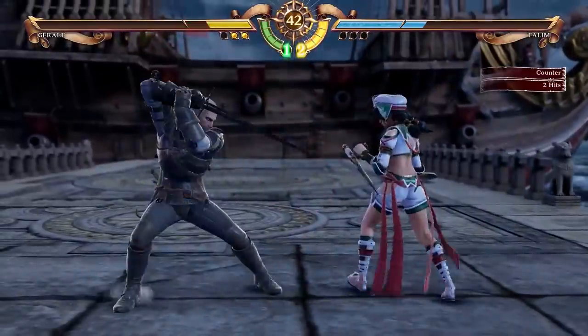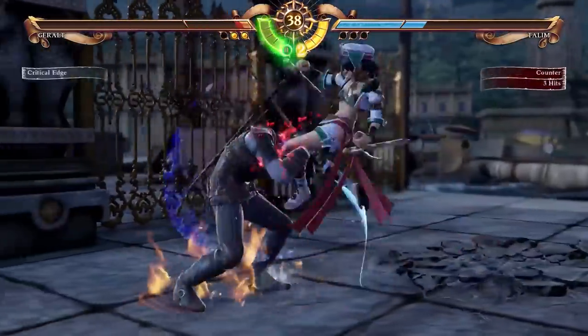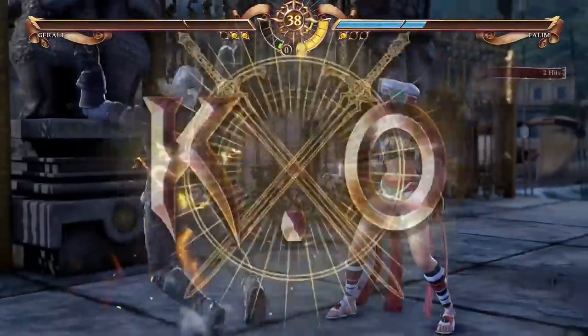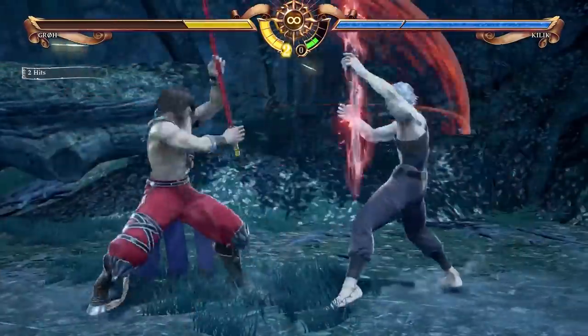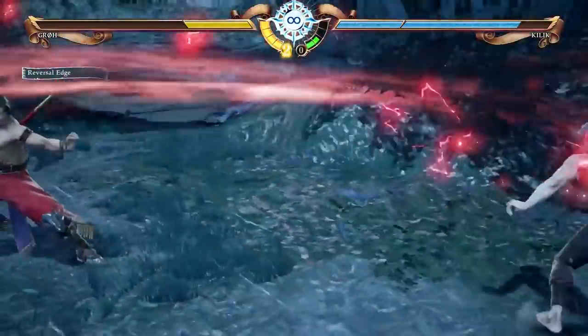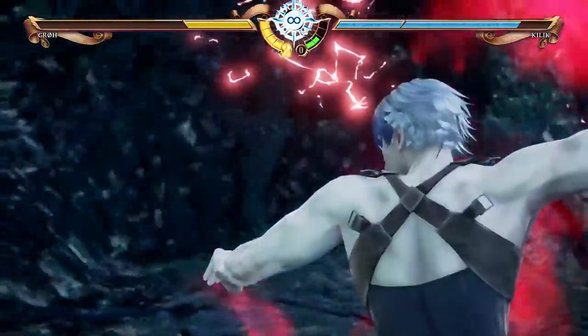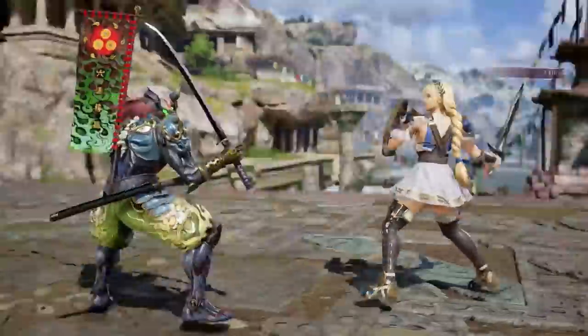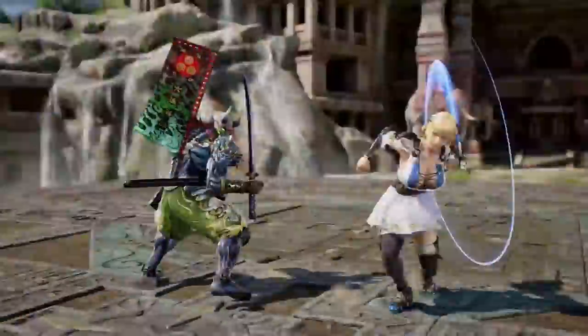Which you choose will be based on what you're trying to do. Are you behind in the fight and looking to go on the offensive to do more damage? Soul Charge is probably the way to go, while the critical edge is better saved for at the end of a combo run while your opponent is unable to move or block. Critical edges are often highly telegraphed and are best performed when your opponent is powerless to stop you — for instance, while falling during a combo starting move. Sometimes the best offense is a well-timed defense, which Soul Calibur certainly allows for.